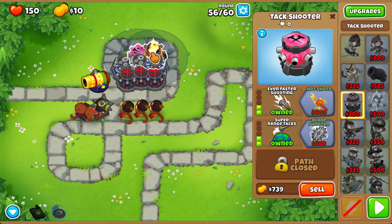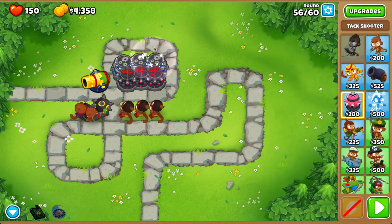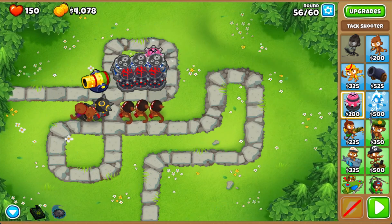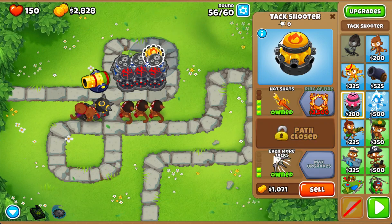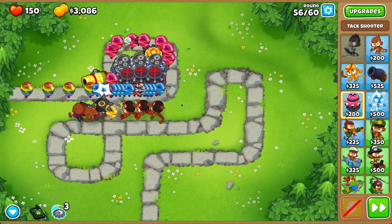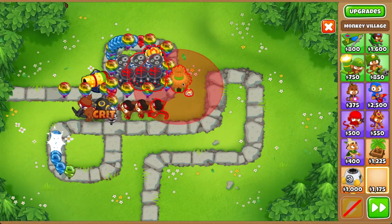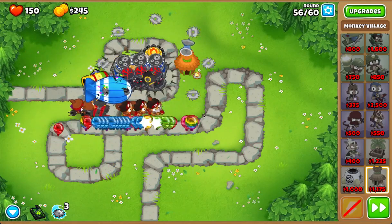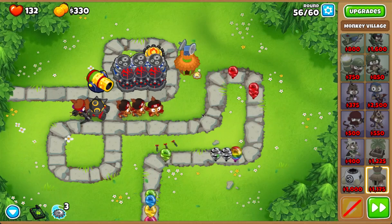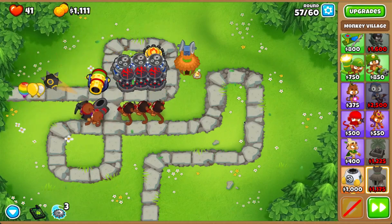I've run out of money — wait, what did I do for this? Wait, why am I going middle path? I have no idea why I'm going middle path. Oh wait, I need a village. Okay, that went significantly better — I don't know what I did differently.